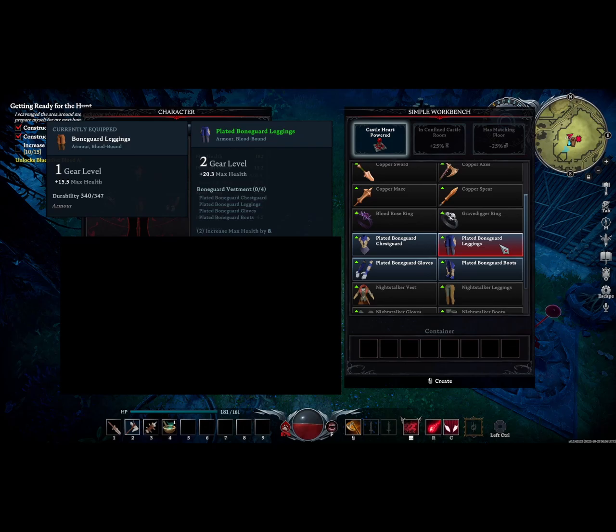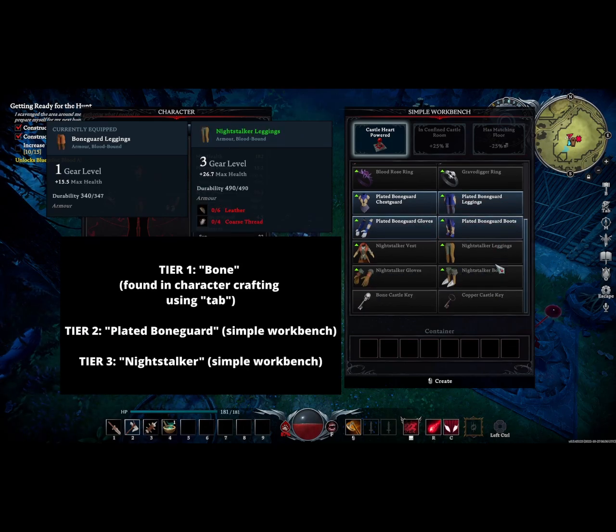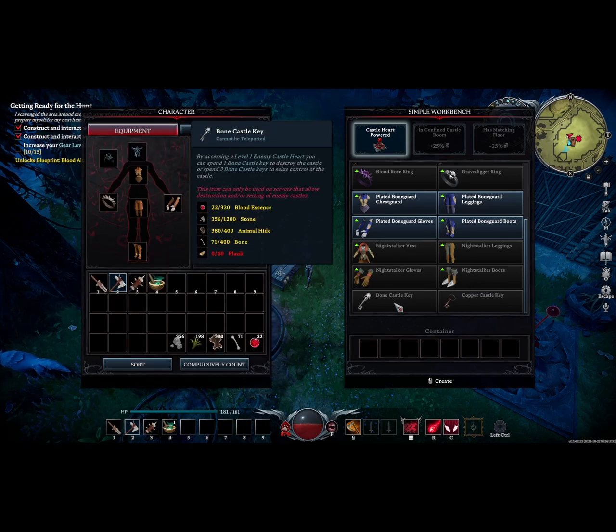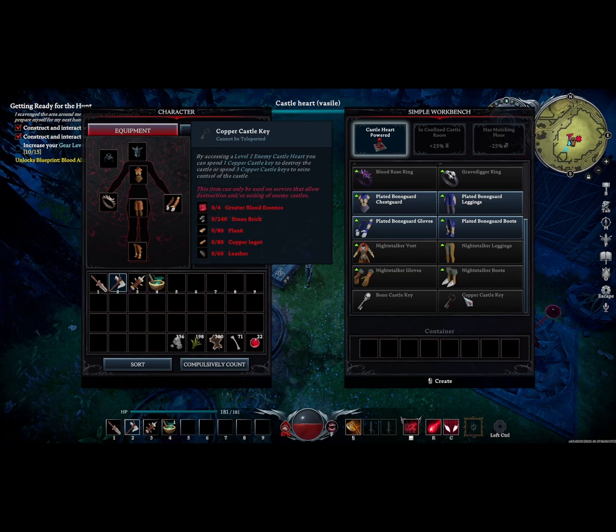We also have access to tier 2 armor, which we'll make in the near future. Additionally, we have access to the third tier armor: the Night Stalker vest, leggings, gloves, and boots. Finally, and interestingly, we have access to special keys. These very expensive keys are intended for use in PvP servers. Because we are playing solo, they will be completely worthless to us. We can use these keys when interacting with an enemy castle heart to either destroy the castle or take over the castle.